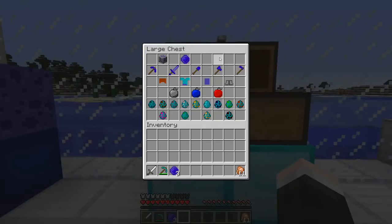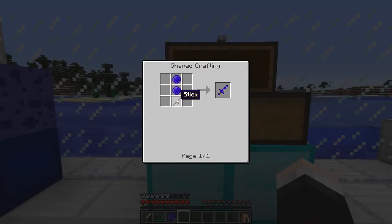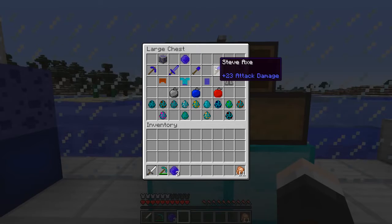This is why the gems are so rare — look at this pickaxe: with three Steve Gems and two sticks it has plus 22 attack damage. My iron sword has plus six, a diamond sword has plus seven, and this is just a pickaxe! The sword is double that — plus 44 damage — and only requires two Steve Gems and a stick. The shovel has 21, axe has 23, and even the hoe is going to be pretty powerful.